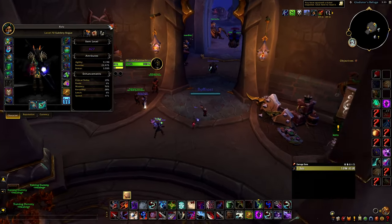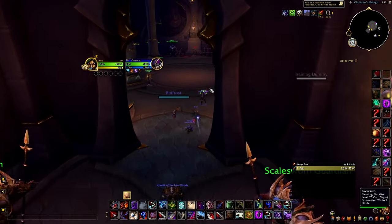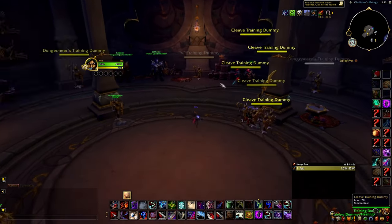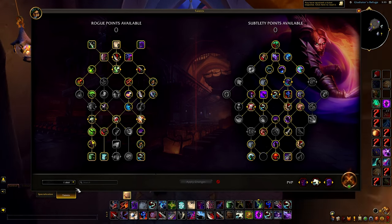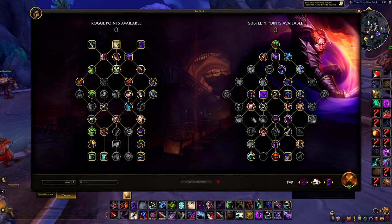It probably takes like an hour to get 2,000 bloody tokens if you just get a group and start PvPing. It's not difficult. Now the talents - I'm just going to put the build in the description. If you guys want to look at it, I'll have it linked in the description. Just go down, grab the build, put it in, and you're good to go.